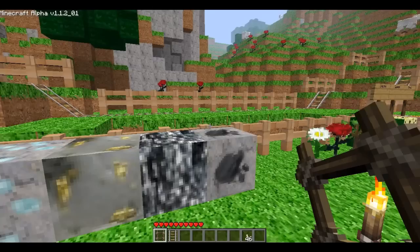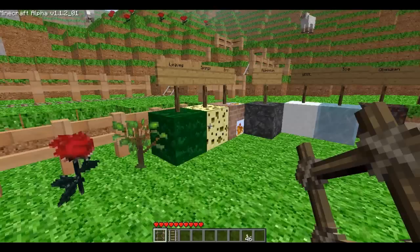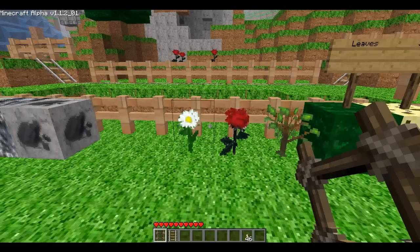Then I've got my daisy and my rose. Those are kind of cool. I didn't really like the flowers that he had — they're more like bushes — but I need to touch up the daisies. It's got a little green on the top there.